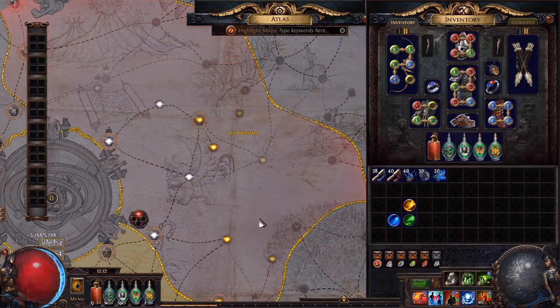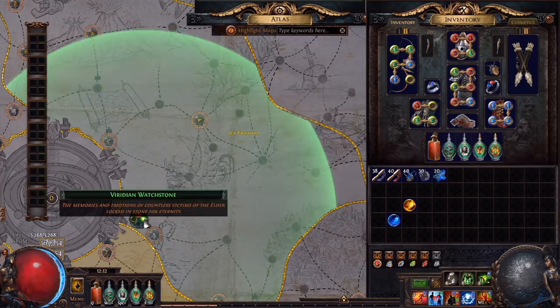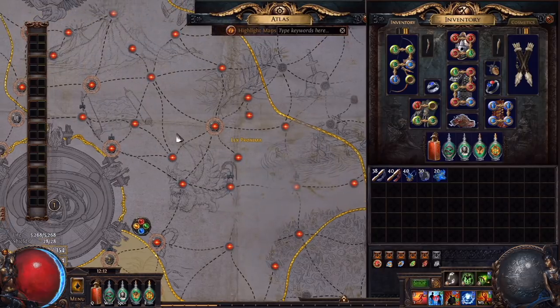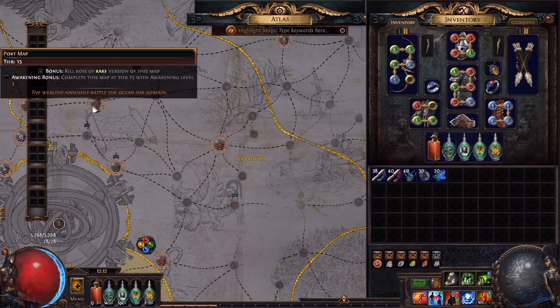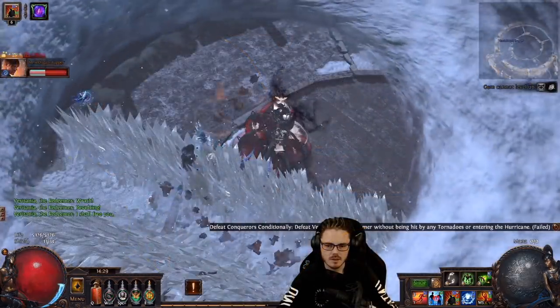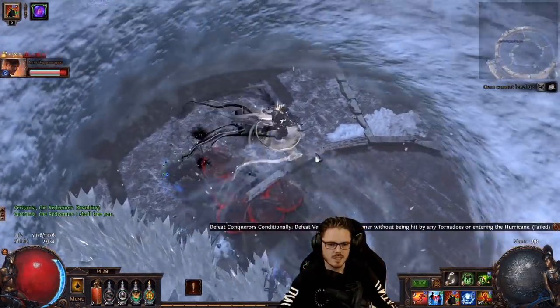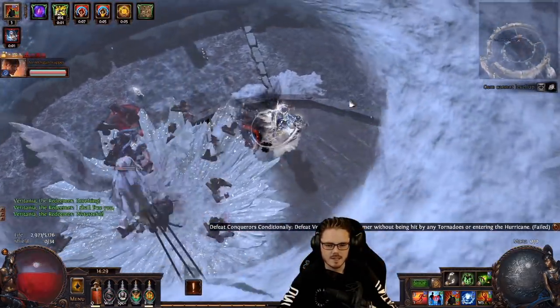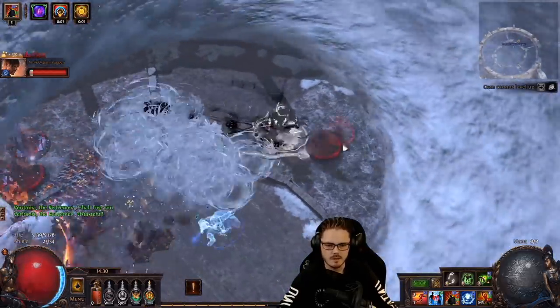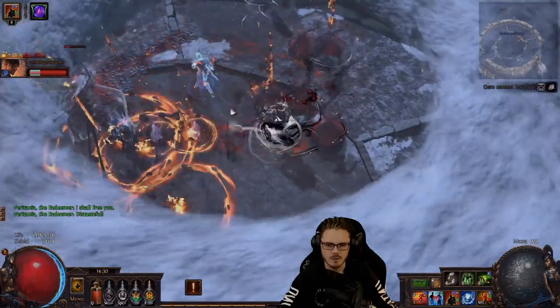Once you have four watchstones, you technically have the ability to socket four in one region and unlock all the way up to tier 16 maps. That said, there is much more to do to unlock more watchstones and upgrade your Atlas fully, which I'll be explaining in my next guide. For now though, you've made a solid start on your Atlas and completed the first and most important steps in getting your first four watchstones. Let me know if you have any questions in the comments below. That's it for now — I'm ZiggyD and thanks for watching.